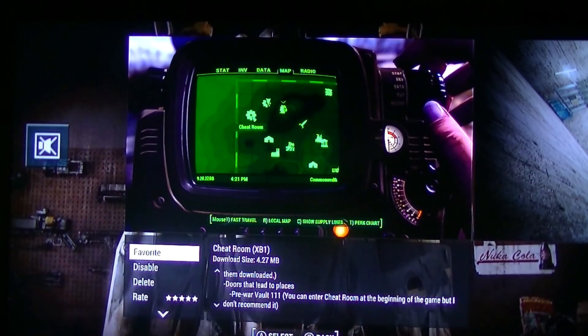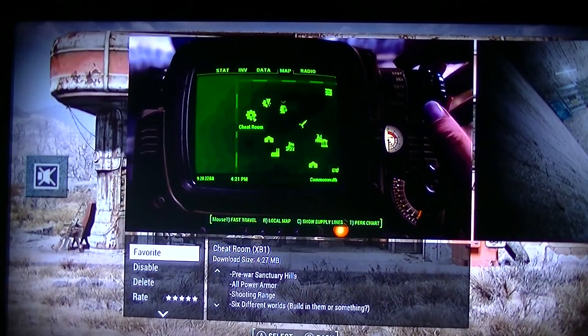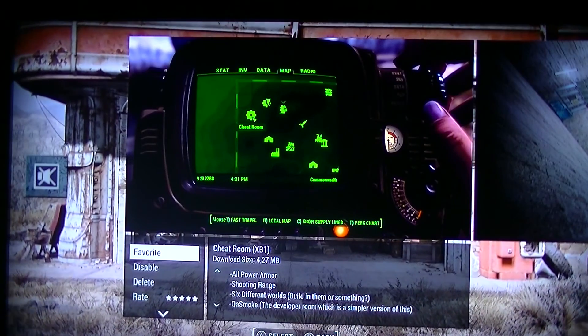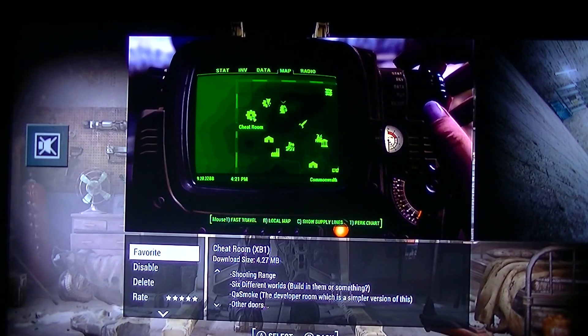There's rooms that will lead you to the pre-war vaults, pre-war sanctuary, all power armor - there's a room for that. Shooters, also a shooting range, six different worlds. There's a developer room, which is a super version of this.